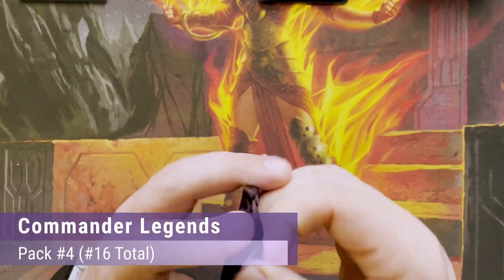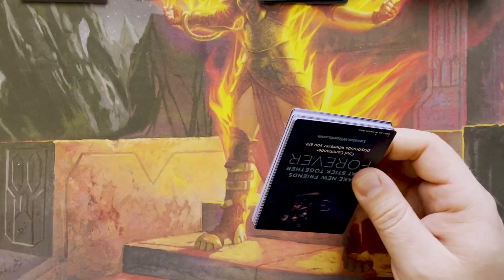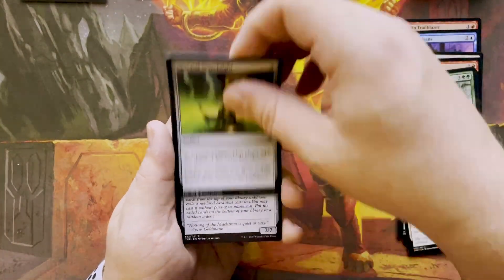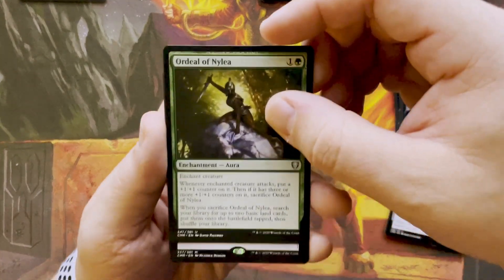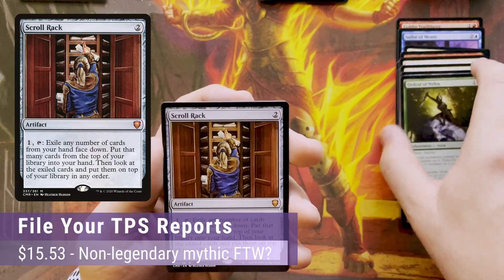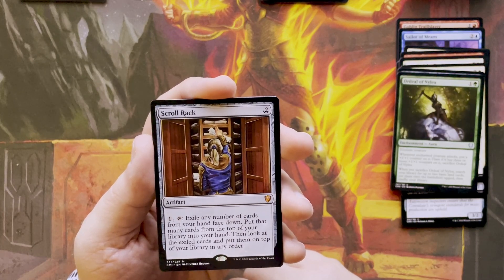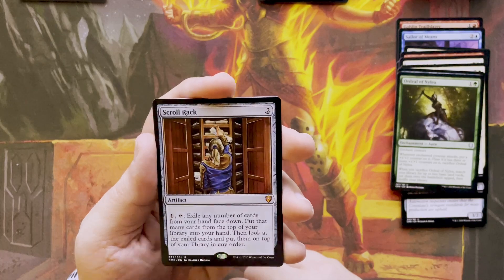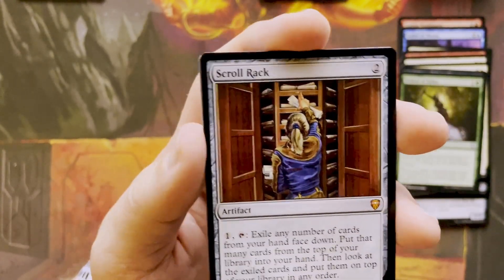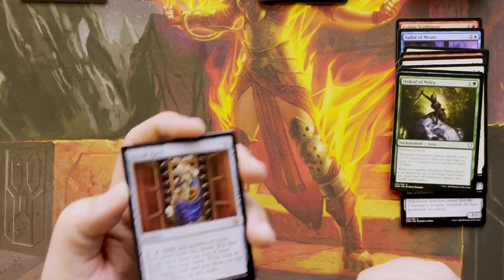Pack number four, here we go. Last packs two and three were actually pretty good. Let's see what pack four brings. We're about to get into our first rare — Scroll Rack! It's two colorless, an artifact. Tap it for one: exile any number of cards from your hand face down, put that many cards from the top of your library into your hand, then look at the exiled cards and put them on top of your library. That is a mythic artifact — that's actually pretty slick.